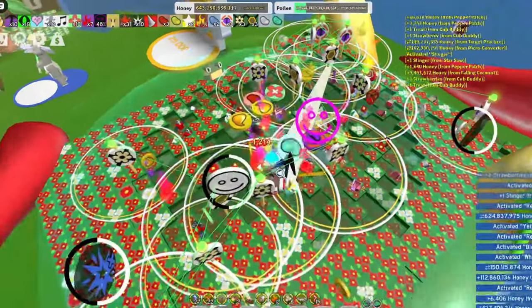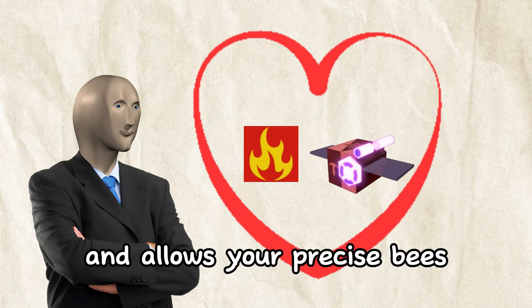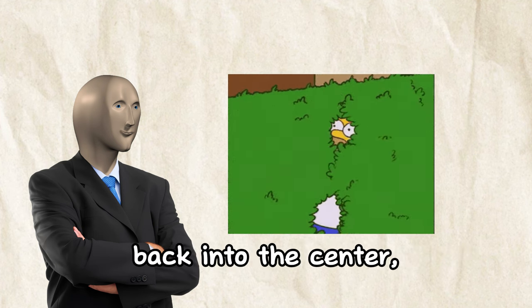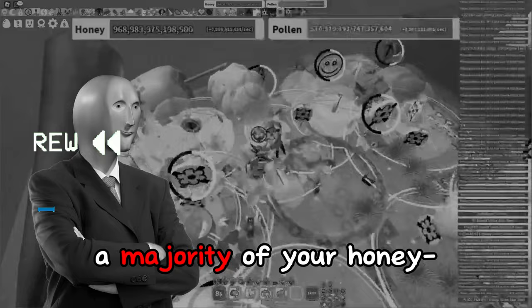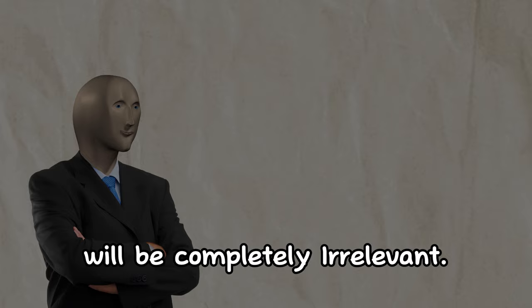When you sit in your flames for a while, you build up a buff called flame heat. Flame heat gives your spicy bees more speed and allows your precise bees to collect a lot more. You lose this buff if you are shot by your precise bee. So when boosting, after activating all three targets, immediately retreat back to the center where you won't be hit by the precise shot. You do allow the shots to hit you, but only off-scorch when building toward your scorch activation. Keep in mind that you make all of your honey during scorch activation, so many things done off Scorching Star will be completely irrelevant.